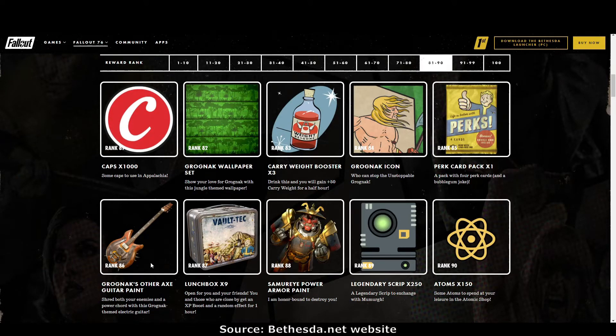Rank 87: nine lunch boxes — that's a lot. Rank 88: the Samurai power armor paint. I love it — that will be going straight into my Japanese themed camps. Beautiful. Rank 89: legendary script, 250. Rank 90: more atoms. I'm going to have to add up how many atoms we're getting out of this, there seems to be quite a lot.